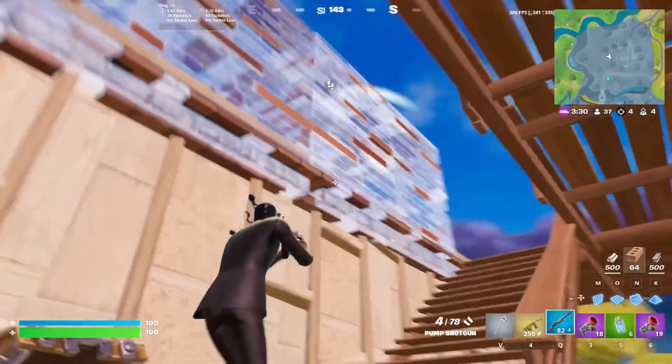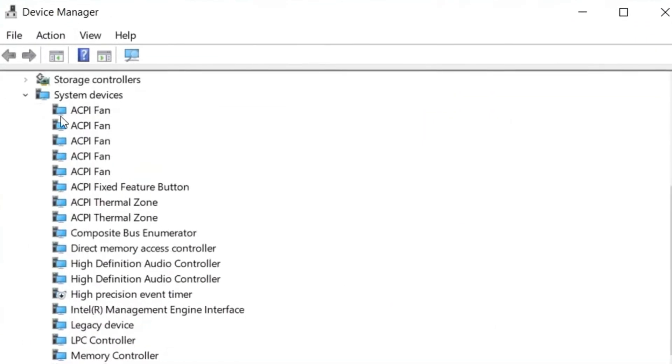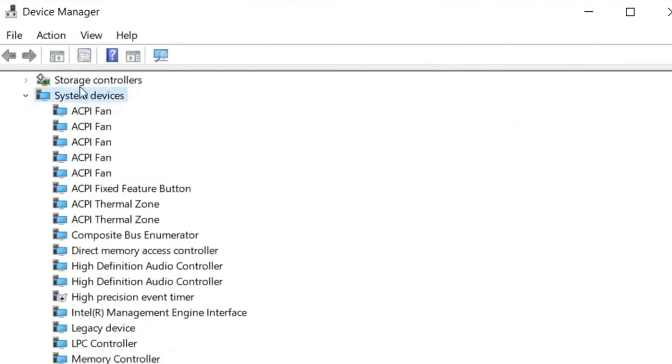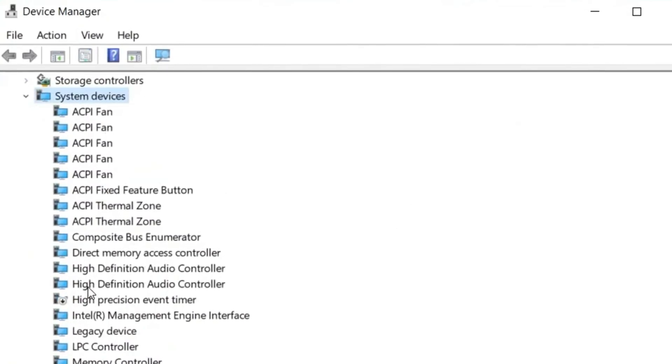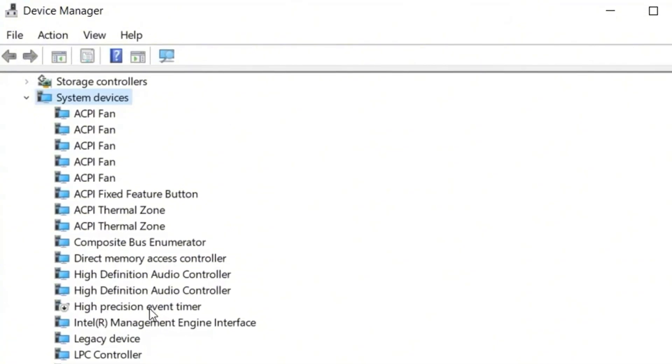Play your game with lower ping. Go to Device Manager and find the System Devices option. Scroll down and find the High Precision Event Timer, which is the HPET.